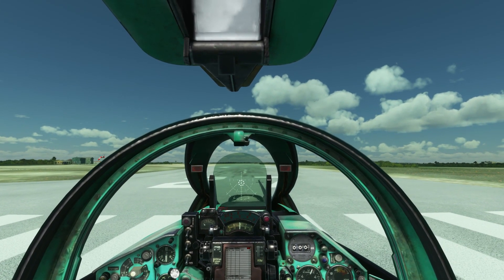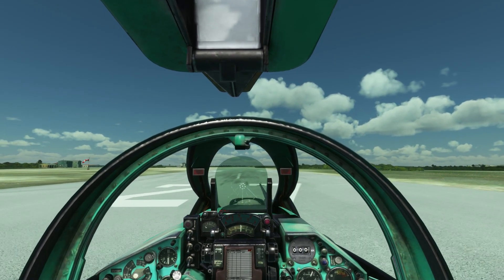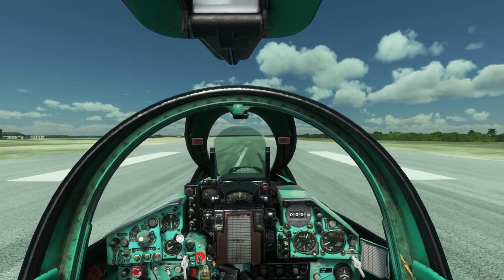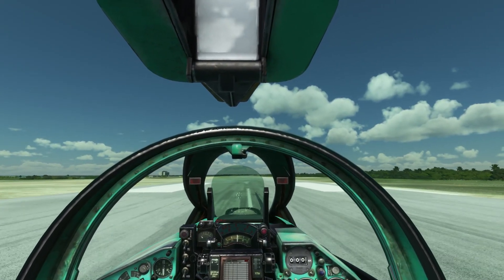Park brake off, spooling up, toe brakes off. Going to force charge one — just lit up — and force charge two. Second stage afterburner should light up momentarily. Rotate.